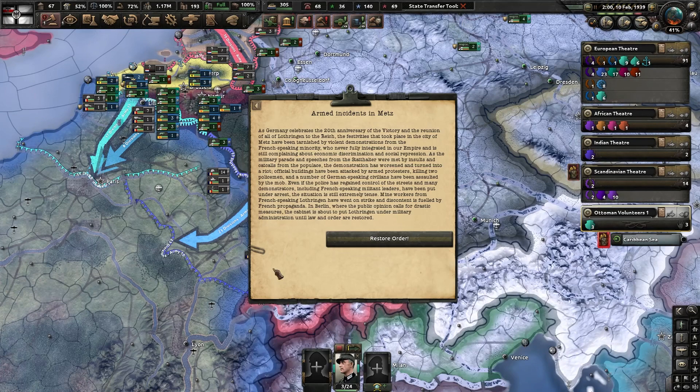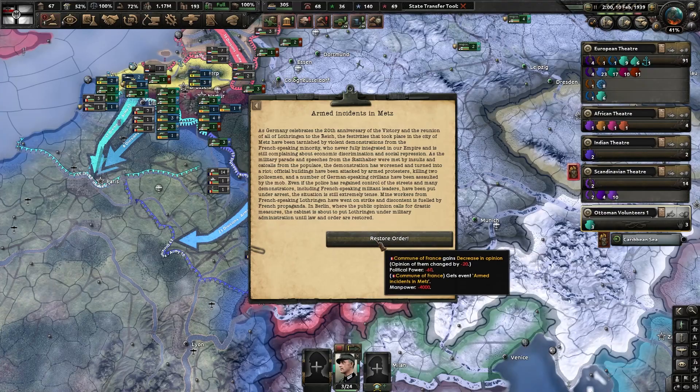Even though the police have regained control and many demonstrators including French-speaking militant leaders have been put under arrest, the situation is still extremely tense. Mine workers from French-speaking Lothringen have gone on strike, and the cabinet is about to put Lothringen under military administration until law and order is restored.